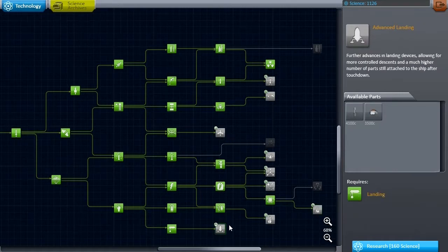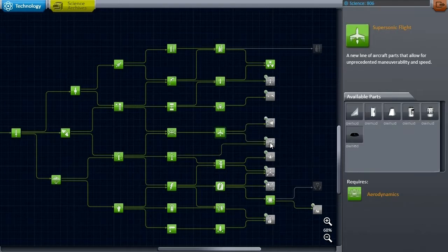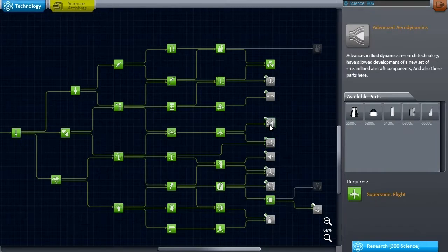I guess I'll be a good person and start filling out the rest of this portion. I'll just get them. Let's see what we've got now. High altitude flight - I should have guessed. Nothing useful there, not for what we were planning on.